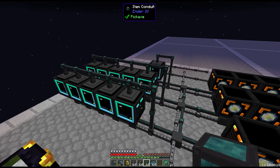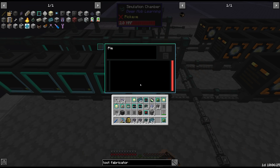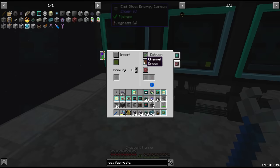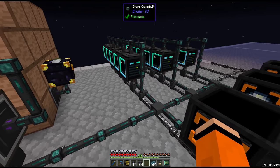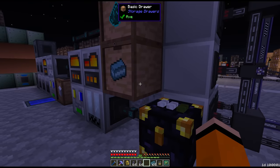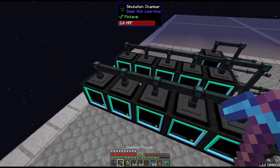Remember these are sided machines so insert has to be on the top and output can be on the sides but we're going to do from the bottom. We'll start with the simulation chambers here. This is going to be set up in exactly the same way we had it. Insert is going to be on brown and this only accepts polymer clay as the inserts, which is basically the fuel source for these. And all the extracts on the bottom will be blue. Then to start feeding the polymer clay — which we make over here — we have a storage bus on the drawer controller, so we can request it in this interface. This is also round robin on brown so it will be distributed among all of these simulation chambers.